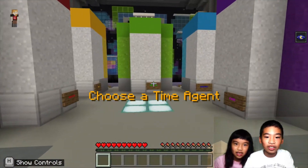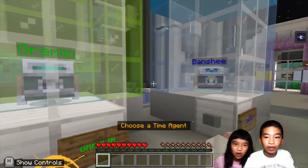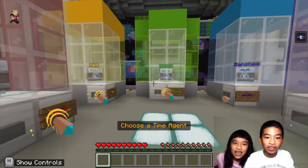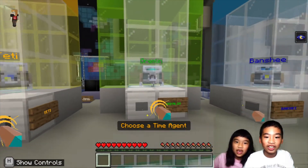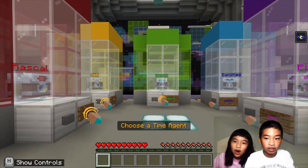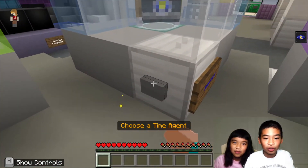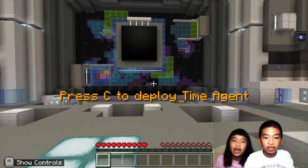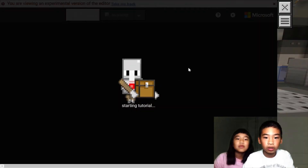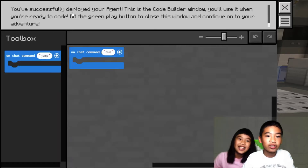This robot will help you fix these mysterious errors in history and save the future. Now I'm going to select the time agent. There's Rascal, Yeti, Gremlin, Banshee, and Pixie — they're all different colors. Eenie, meenie, manie, moe... it's Banshee! They're blue. You successfully deployed your agent.